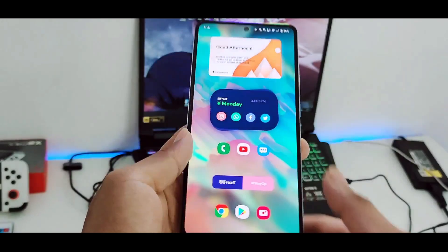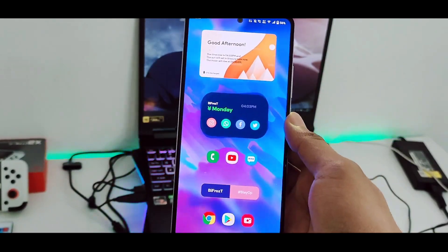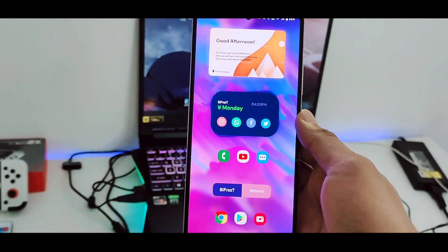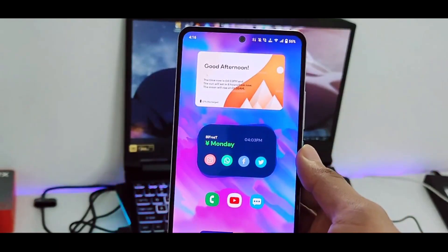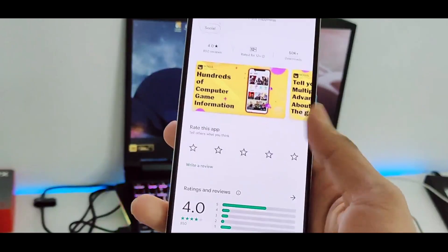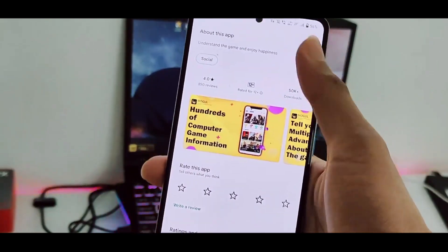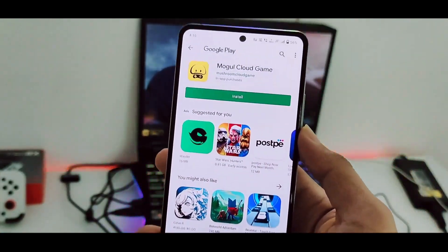I'll point you guys to the link of the application we'll be using to play all PS4 games on our Android devices. As I mentioned, there are no minimum requirements for this app — you will just need an active internet connection. First of all, go ahead and open the Play Store, and you will need to download a brand new app which was just released on November 20th.